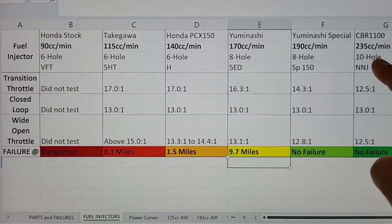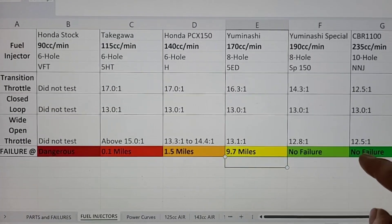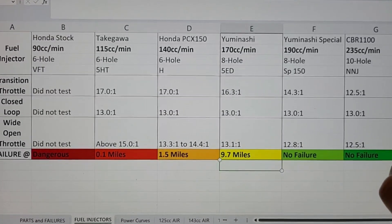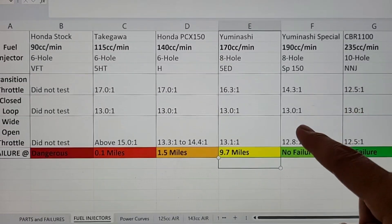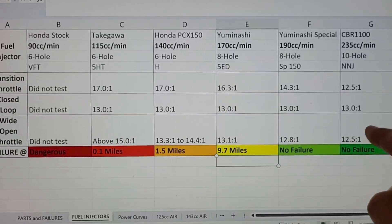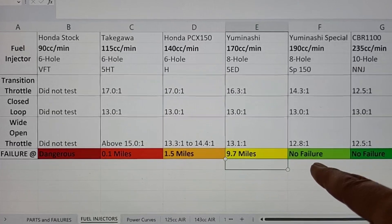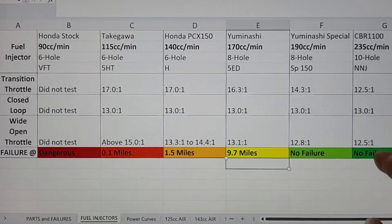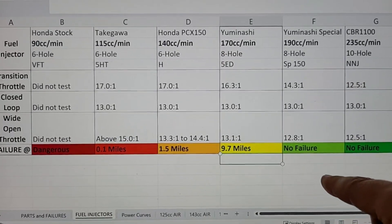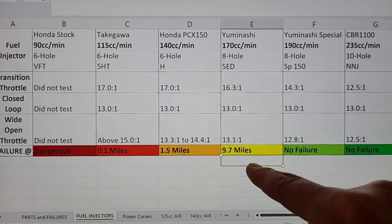The 235cc 10-hole: transition throttle at 12.5 to 1, closed loop 13.0 to 1, wide open throttle 12.5 to 1, again with no failure due to the excess fuel. However it did not give as high a top speed as the 190cc or especially the 170cc — you could feel those power-down transitions between closed loop and wide open throttle. Of all these injectors for my current setup, I'd definitely recommend the 190cc per minute 8-hole as the best choice.